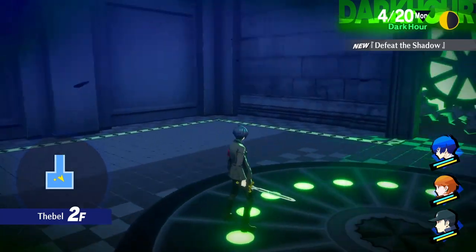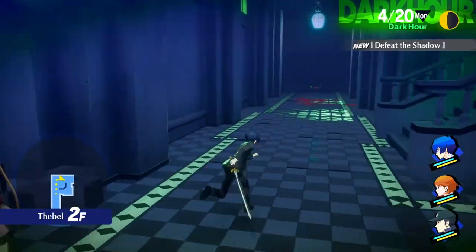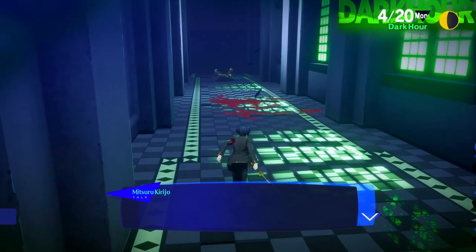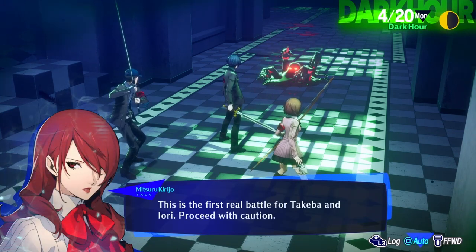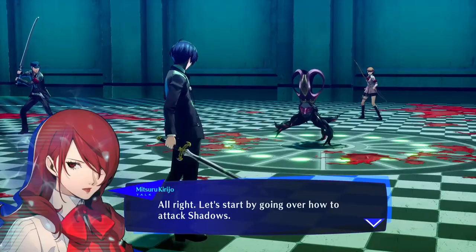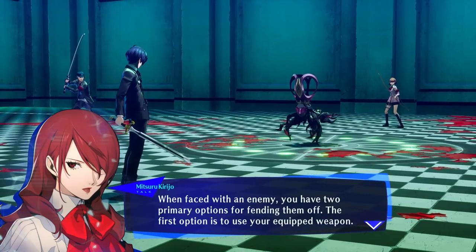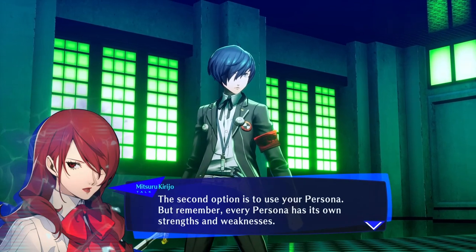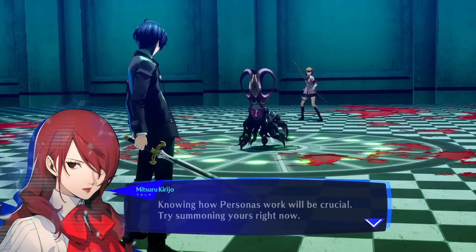Oh yeah, let's go. Okay, we can't jump. Anything cool up here? She's got a foe. Battle music is so good. When faced with an enemy, you have two primary options for fending them off: the first is to use your equipped weapon, and the second is to use your Persona. But remember, every Persona has its own strengths and weaknesses. Knowing how Personas work will be crucial.